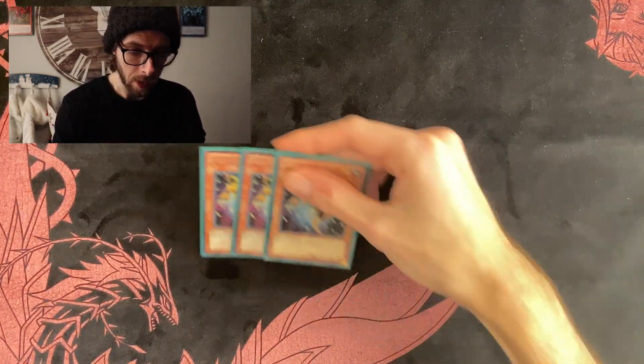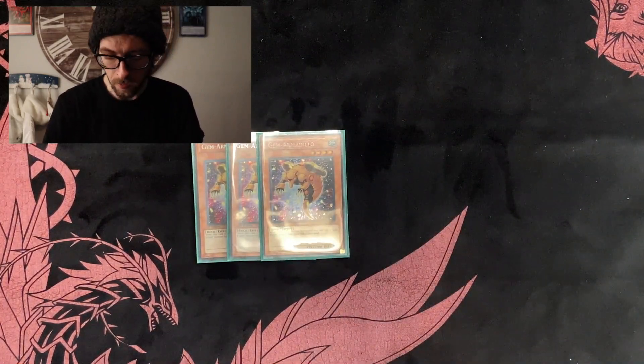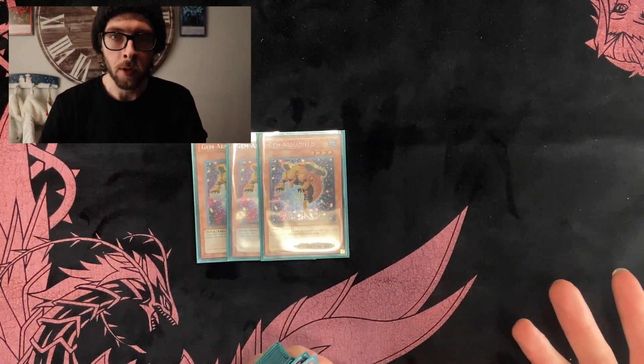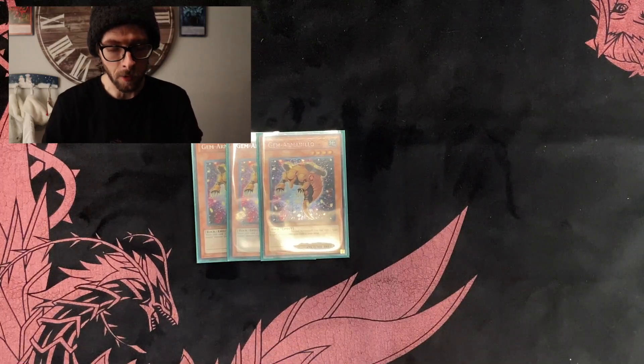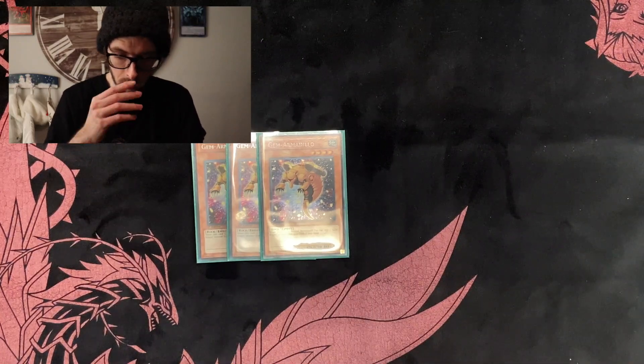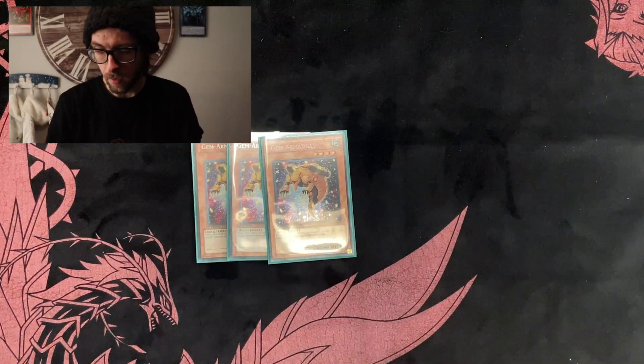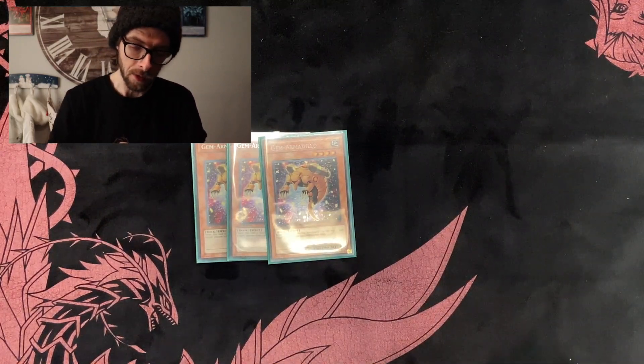Now for our searcher, we have three Gem Armadillo for searching out our Gem Knight monsters. You could run Gem Tortoise, but I don't run it because it's a little slow — it's a flip monster and it only gets its effect when flip summoned. Gem Armadillo is really good. I might actually take out one Armadillo for the third Lapis, but we'll see how the ratios go.